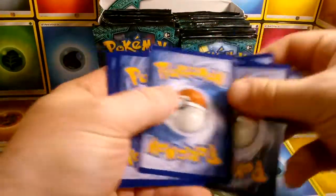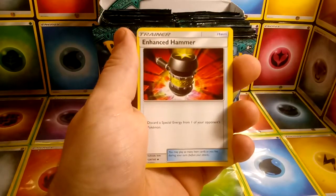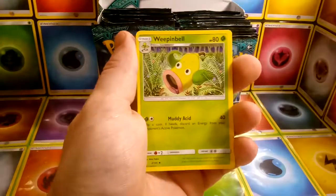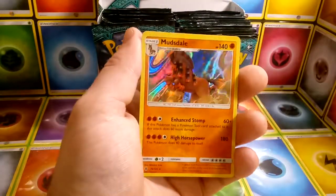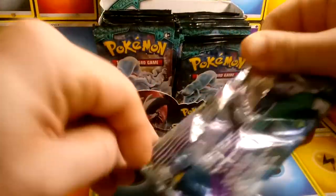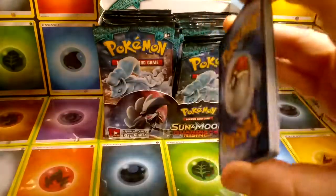Oh, these code cards are backwards. That's not good. We're going to go ahead and stick to the uncommon and rare slots as we usually do for the box and see what we get. There's an Aqua Patch starting it off — not too bad, it's not a terribly valuable card anymore. Reverse Mallow and a Holo Mudsdale. I'm not really too thrilled about these code cards being backwards either. That's not great.